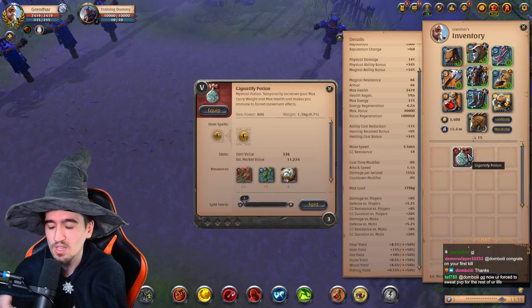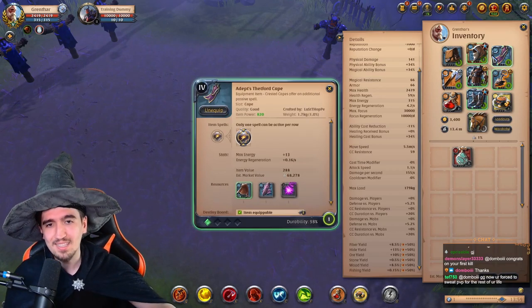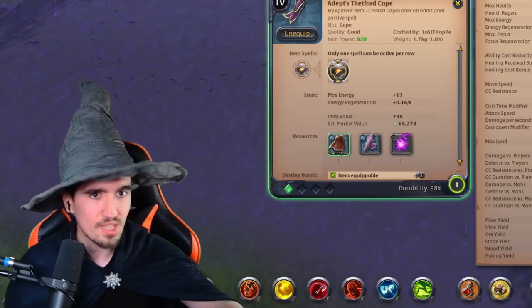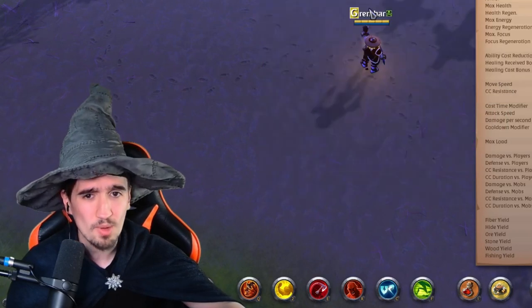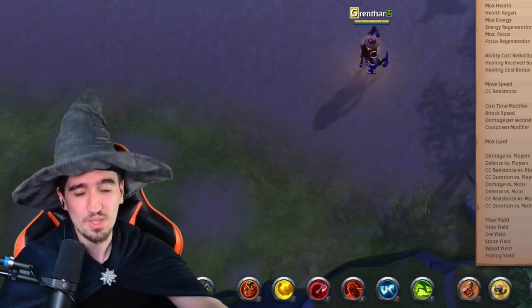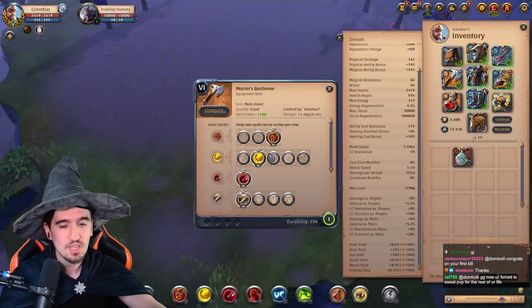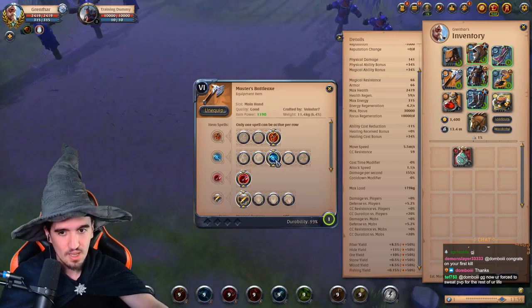You also want a healing pot for extra heals and a gigantic pot for when you're fighting normal bows or fire staffs — against fire staffs this is amazing. As a cape you want the Dead Foot Cape — only the Dead Foot Cape works with this build. If you go with a normal cape you're just not gonna have a good time.